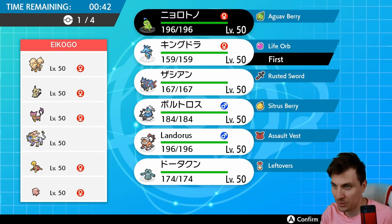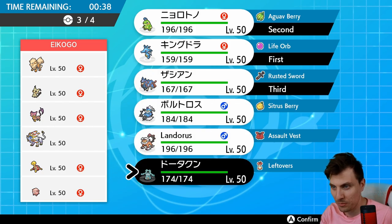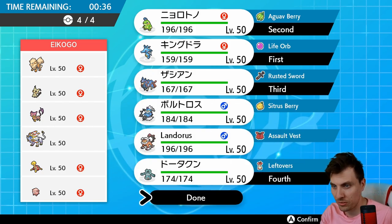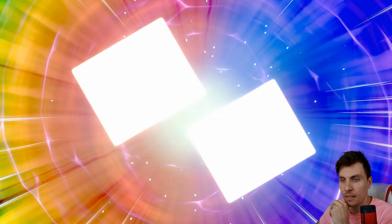Let's go Kingdra, Politoed — they're two Pokémon we're going to need. Let's go Zacian, and what's our last one? Bronzong. Yeah, Bronzong feels good in this match — it's good to bring in against stuff like Solgaleo that's going to struggle to hit it, and other things.